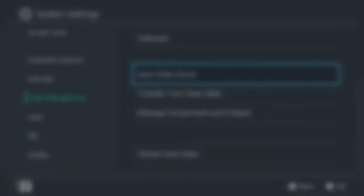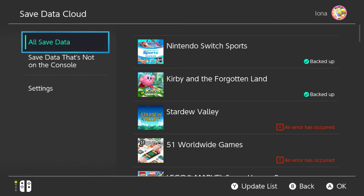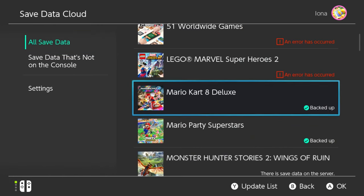Unfortunately, this method can only be done with games that have cloud save enabled. This isn't every single game on the Switch, and many multiplayer games have this disabled to try and stop cheating. Here's how you can transfer all the save data from every game regardless of whether it has cloud saves.